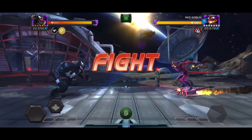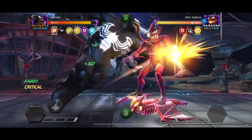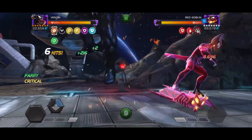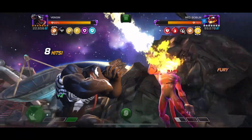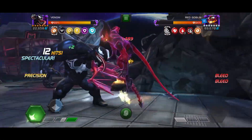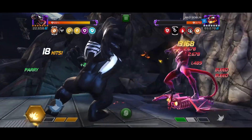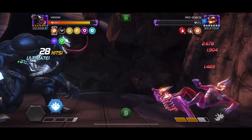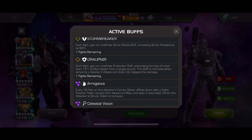Now we have Red Goblin with the same nodes and it still goes by super fast. Venom is such an insane quester because he can take a ton of lanes, and with this team he does some absurd damage. I think he's one of the best cosmic questers out there — his utility is massive, he can take a lot of lanes, and his damage output is perfect. We drop the SP2 and the fight is done in about 29 seconds.